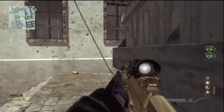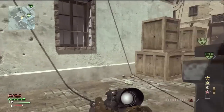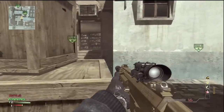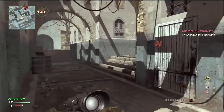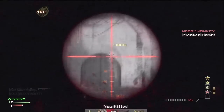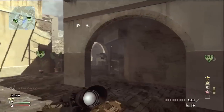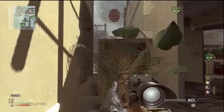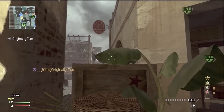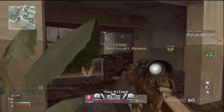Last one alive, 1v1 situation — not by any plan to be here. So whenever they plant the bomb, you want to make sure you cut off the routes. There were two routes and I cut off that one and got lucky. This is the round where I got my MOAB — it's 2-2 right now.